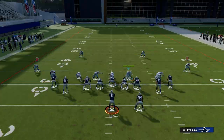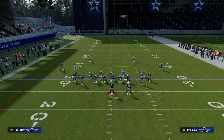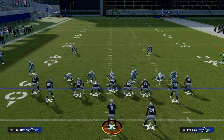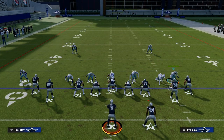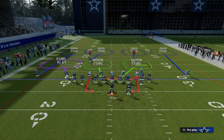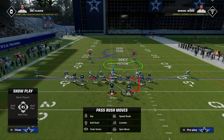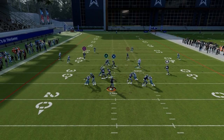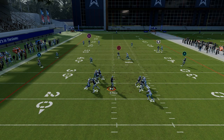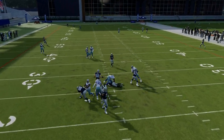You can run this out of anything — for example, cover four drop. All you do is blitz this guy, crash your line down, QB contain, slide this guy in so he's on the contain, and re-blitz the guy on the other side. This is a four-man version — it doesn't always come in, but you're guaranteed to get good sheds when you send four in this game.